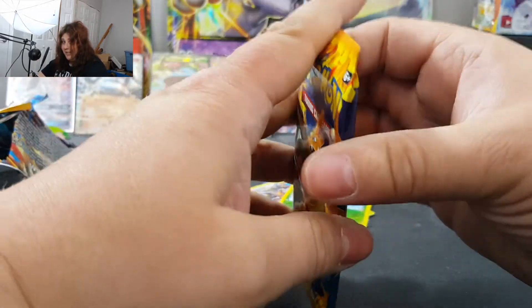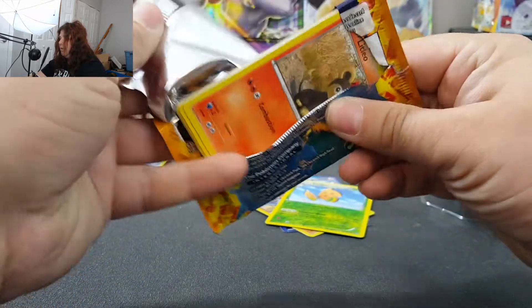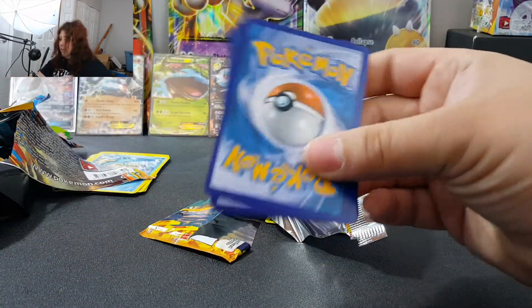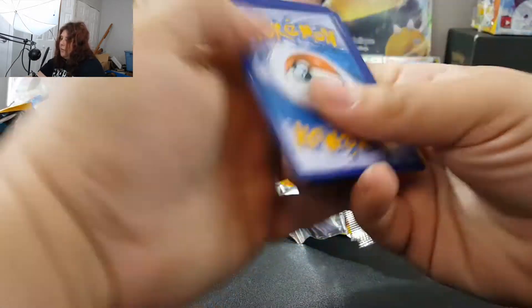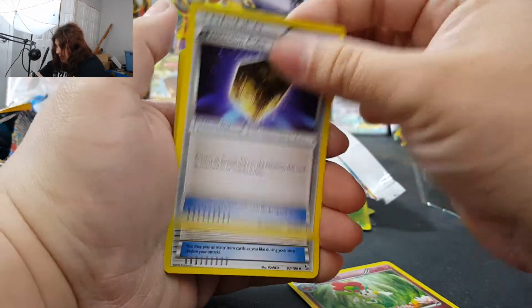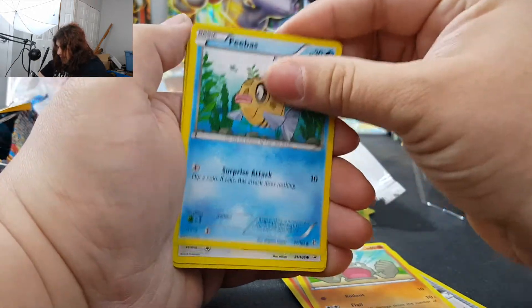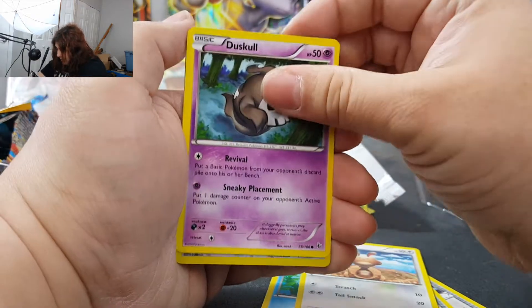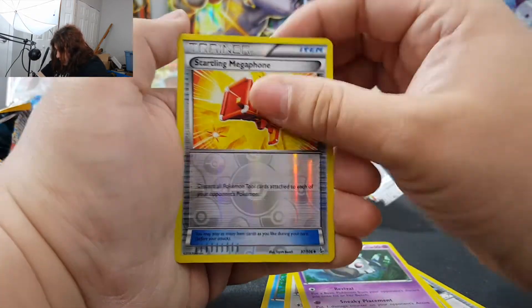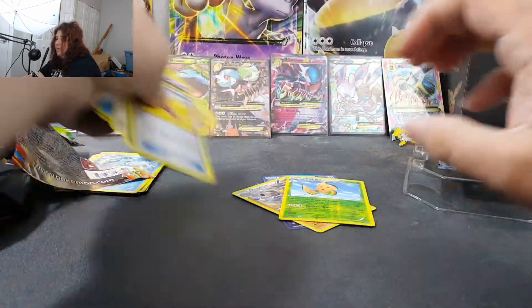We got ourselves a Flash Fire pack here. That is very exciting — maybe we can pull ourselves a Mega Charizard. That would be very sweet. Let's hold on to that code. We start with a Floette. A Protection Cube. A Power Pad. Litleo. Geodude. Phoebe's Stadium. Sentret. Duskull. Our Reverse is a Startling Megaphone, and our Rare is a Scrafty Regular Rare.